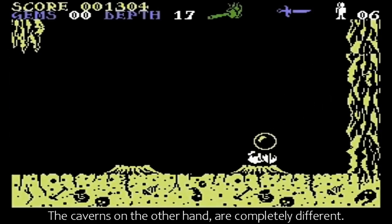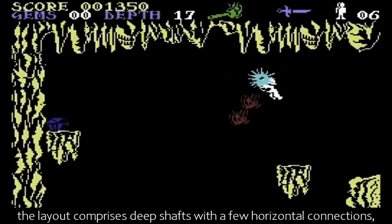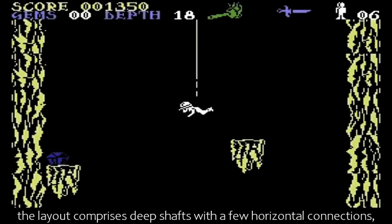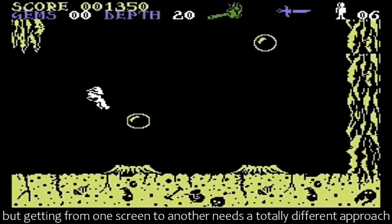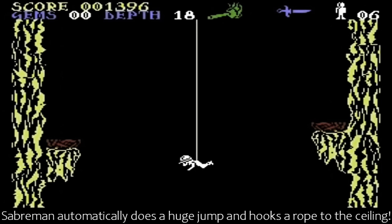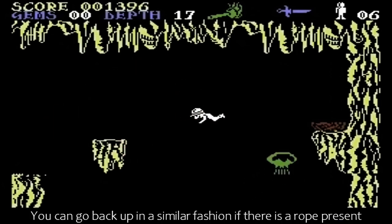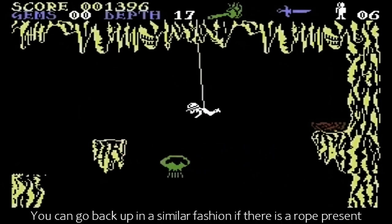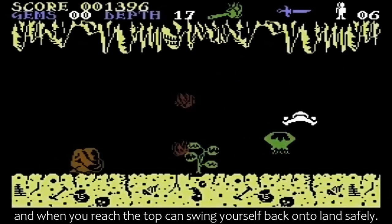The caverns, on the other hand, are completely different. The layout comprises deep shafts with a few horizontal connections, but getting from one screen to another needs a totally different approach. If you arrive at the top of a shaft then just walk off it, Sabreman automatically does a huge jump and hooks a rope to the ceiling. You can then lower him down and drop off at the bottom. You can go back up in a similar fashion if there is a rope present, and when you reach the top can swing yourself back onto land safely.